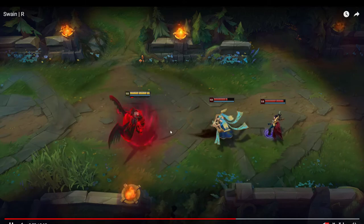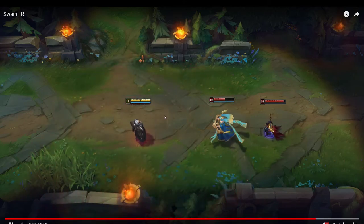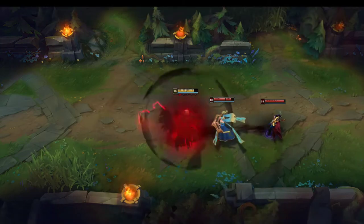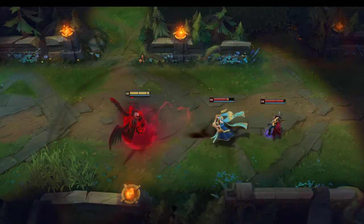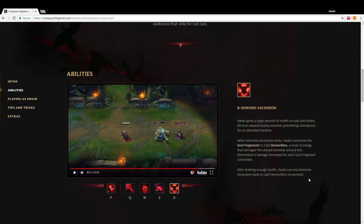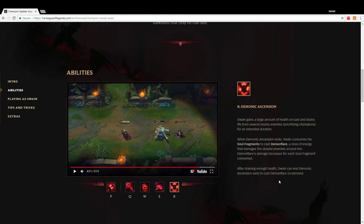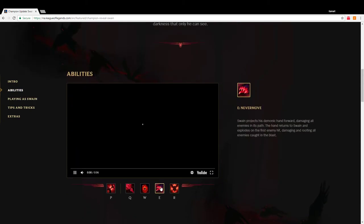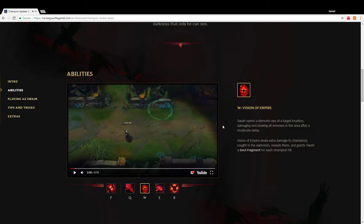He only casts Demon Flare once there with one charge. I'm pretty sure you'll be able to use other abilities while in this state, just like old Swain. That thing could do quite a bit of damage if you have all five stacks up. Swain is a warlock general who seizes the life and souls of enemies on the battlefield. Stay five steps ahead with Nevermore — your E and CC — and Vision of Empire, your W slow.